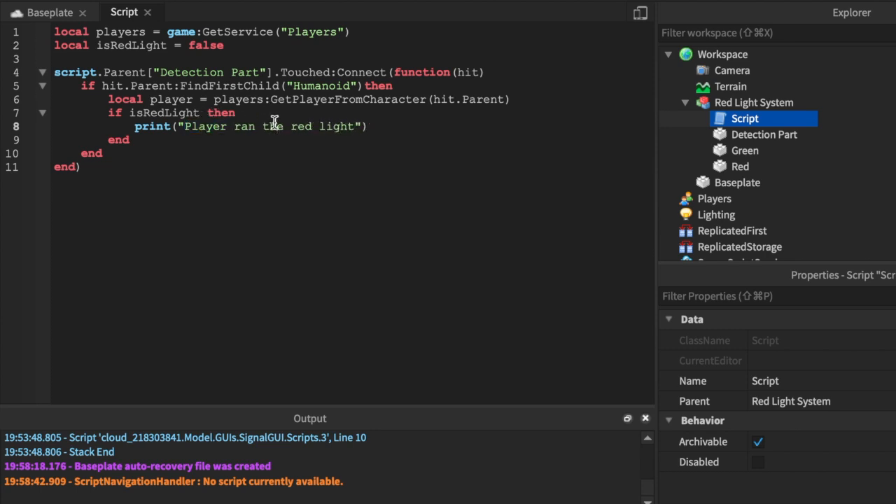You can do player.Name or whatever. If you want to show a UI like 'You ran the red light', go to one of my videos on how to give your players a GUI and put that code right here. If you want to take away their money, go to my 'give player money' video — I'll put that in a card — and deduct the fine amount for running the red light.